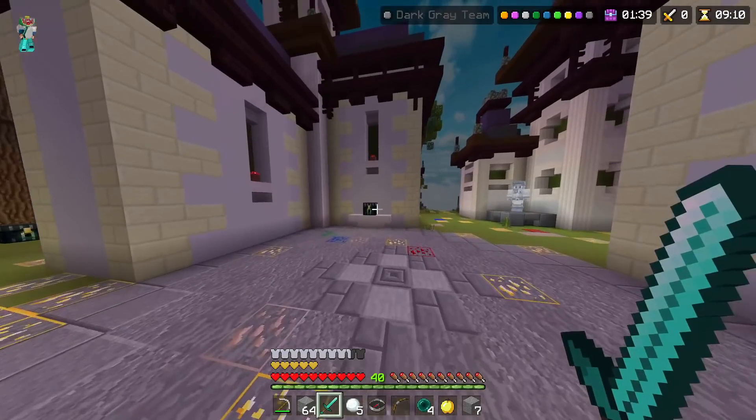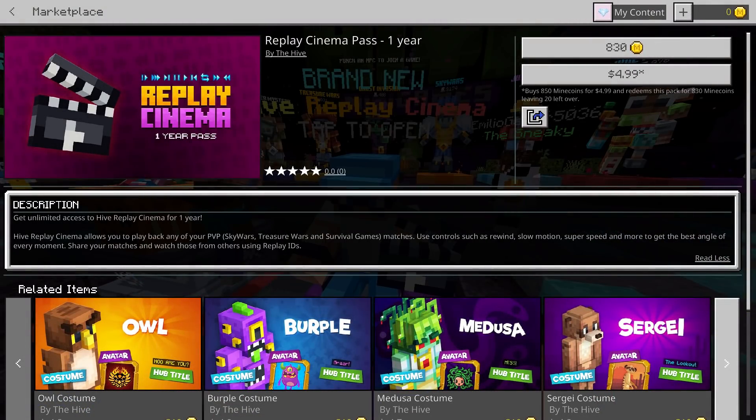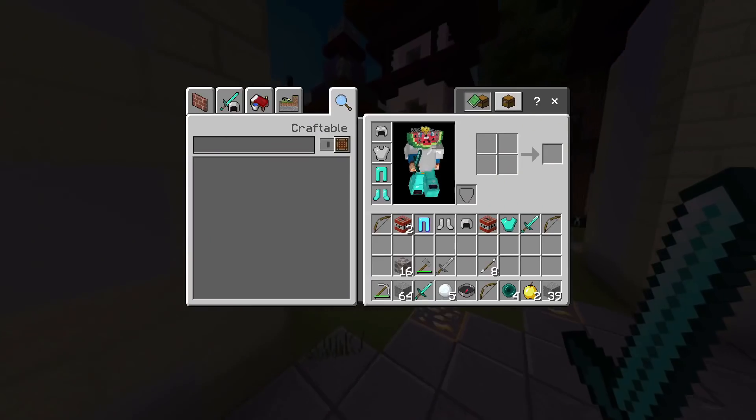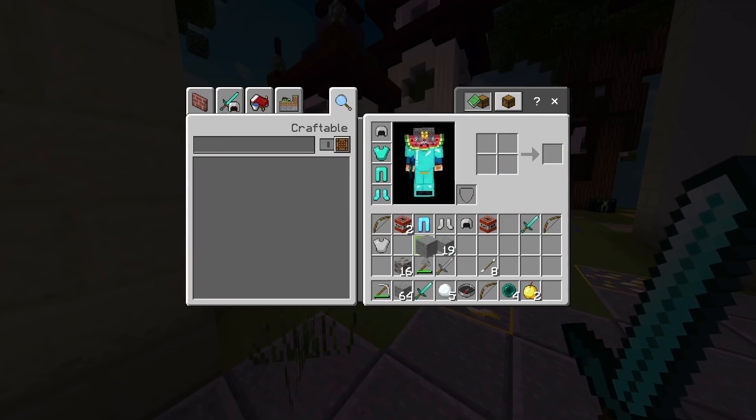The Replay Pass is another thing that was added along with that update, and it gives you access to Replay Mode for a year at the cost of 830 mine coins, or about $5. I know some people are upset at the cost of it, and I'll talk about that later in the video.